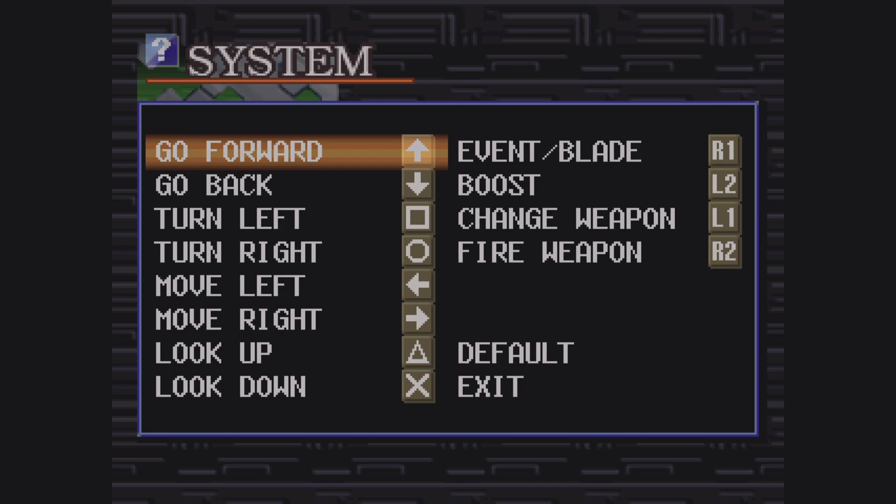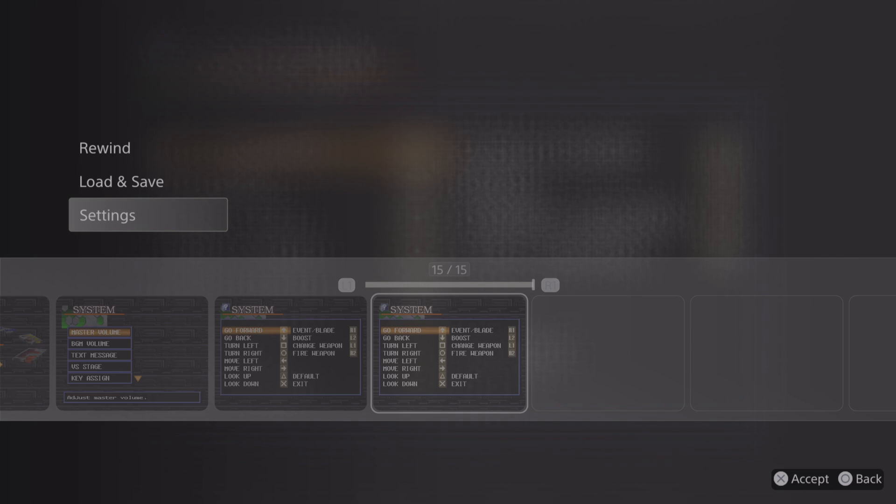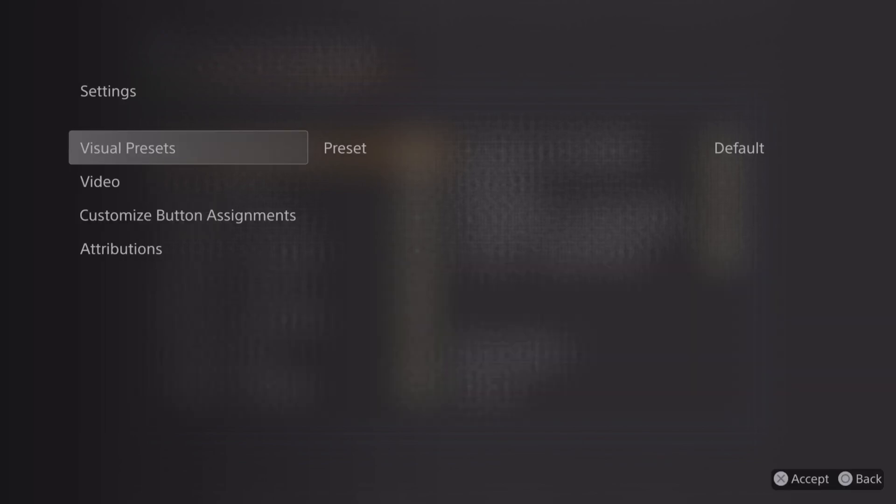Pause the video and do the exact same button layout that I'm showing you right here. After you've done this, hit your Options button — or basically your Start button — to go into the Rewind mode. Turns out there are some settings in here.